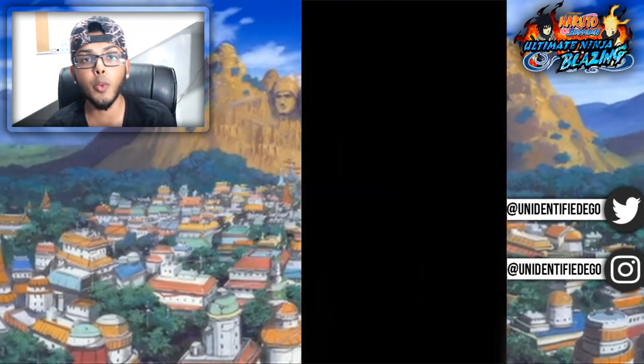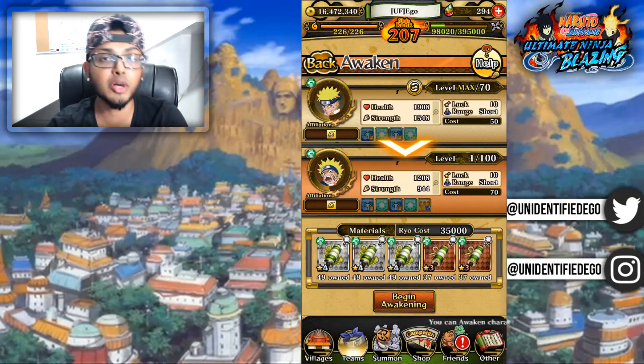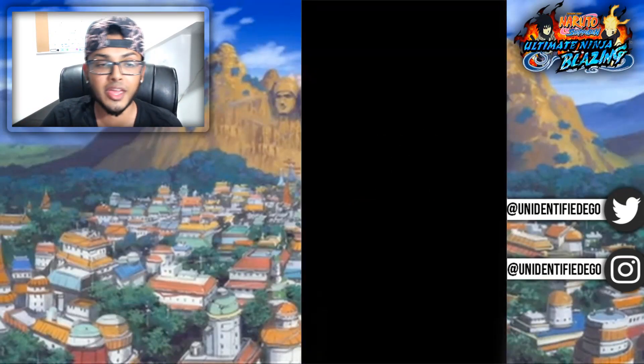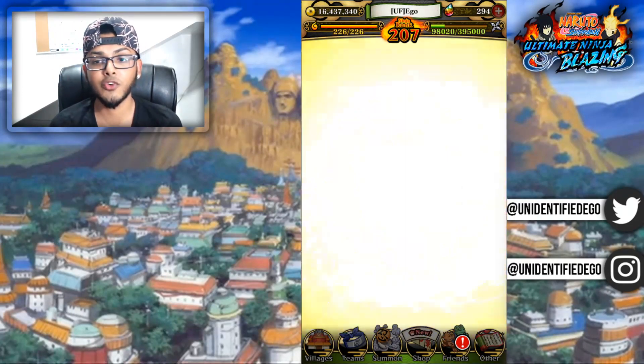We're going to see vermilion rasengan jutsu joining us when we awaken him right now. It costs 35,000 and I already farmed up a bunch of scrolls just for this moment, because it is time to awaken the man himself.